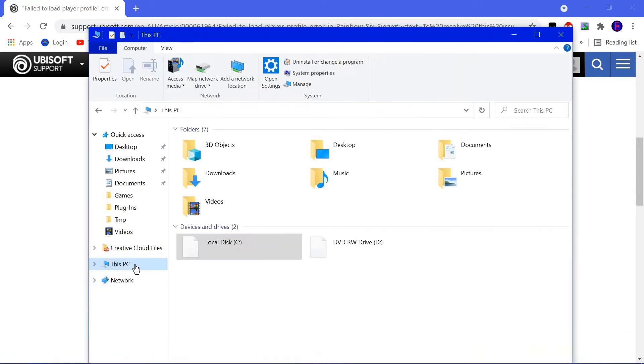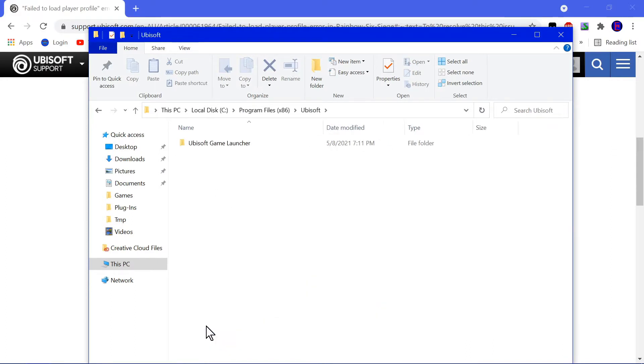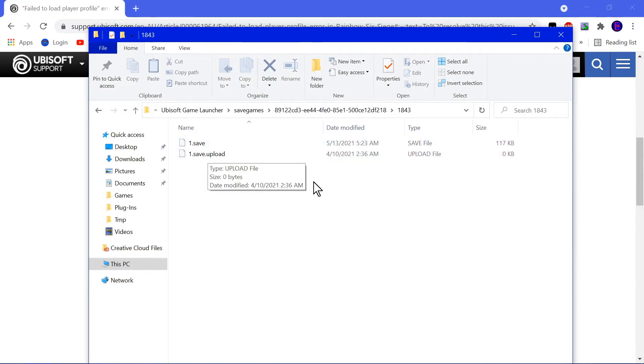Just go ahead and open up This PC, go to your hard disk, Program Files (x86), go down to Ubisoft, Ubisoft Game Launcher, Save Games, this folder here, then 1843. And you can see there's 'save' and 'save upload.' I think I might have created the upload when I backed it up — I'm not sure.